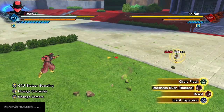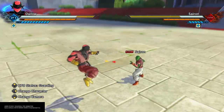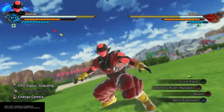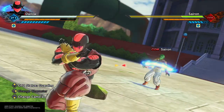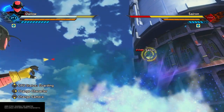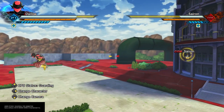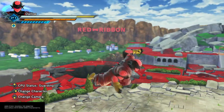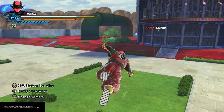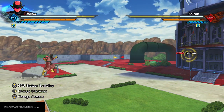So now on to Circle Flash. I've got them blocking here. It's like a grab but using ki instead of your actual hands, and it doesn't home in immediately on the opponent. It has some level of tracking but it's not like a homing projectile.